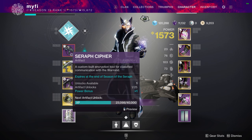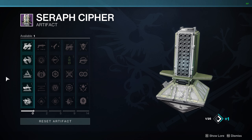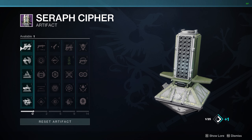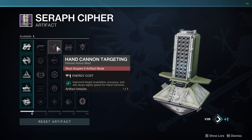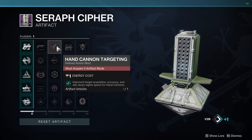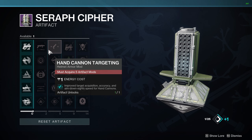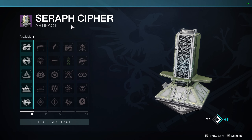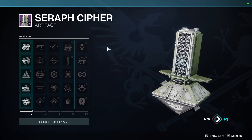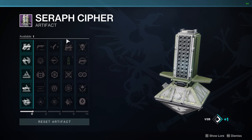The Seasonal Artifact this season is called the Seraph Cipher, and you get it by completing the introduction mission to the season and talking to a certain someone. I like to separate the artifact into three categories. Column one has all your champion mods. Columns two and three used to be mainly weapon mods like unflinching, targeting, scavenger, reload, and dexterity, but recently they've started to incorporate more varied mods. Columns four and five are normally where you find the super OP mods for that given season.